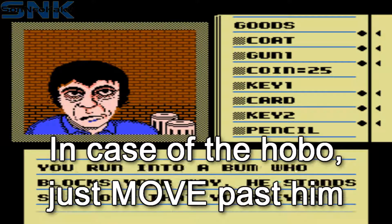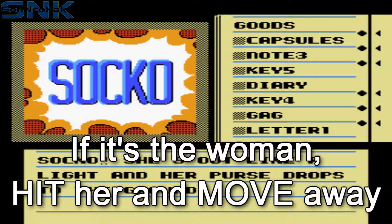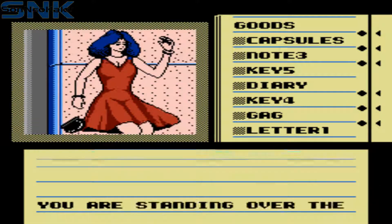Second is a hobo that stops you — just ignore him. Third is a woman, and if you encounter her just hit her and move away and you'll never encounter her again.